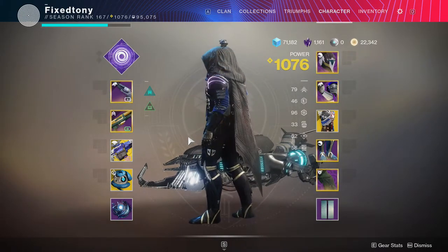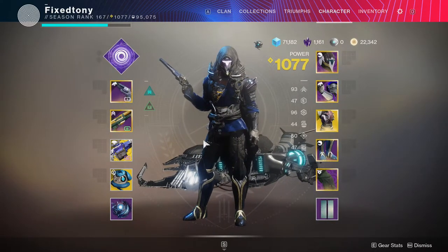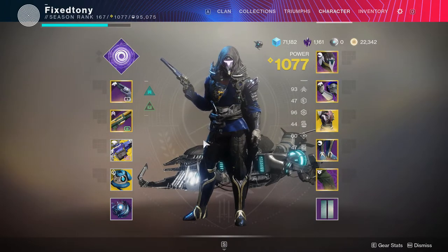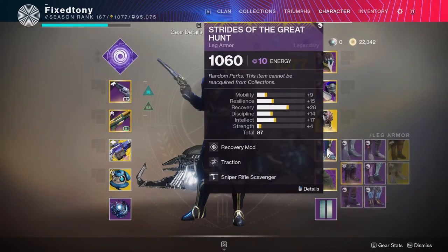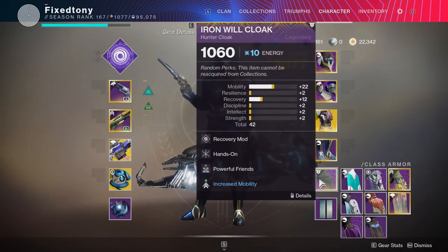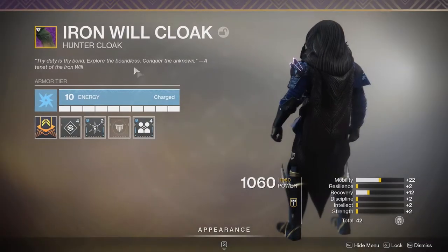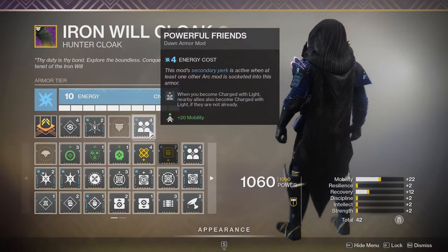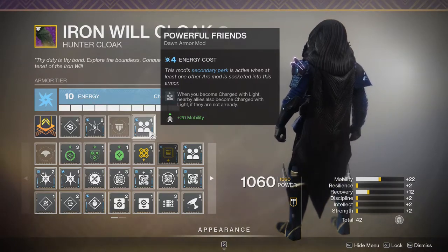This is how my hunter usually looks if I'm trying to look cool. But honestly, what I really wear is this — this is what I'm usually wearing for high-end activities. Like the solo prophecy that I did, this is the armor I was wearing. Some of the mods are interchangeable because I'm usually wearing pure void for grenade and sniper builds, with iron will cloak being the one that switches off from time to time.